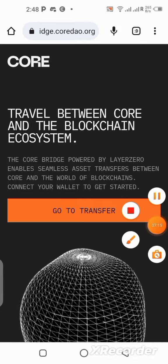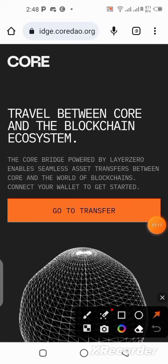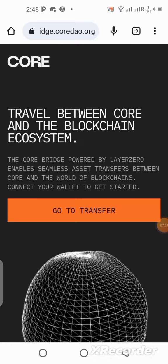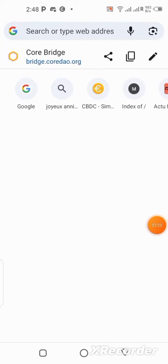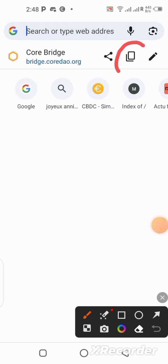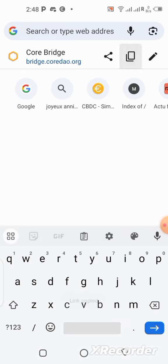Come over here and click on it to copy the URL. Click on the copy button which is over here so you can copy the site. Now we are going to head over to the MetaMask wallet to use the MetaMask browser.